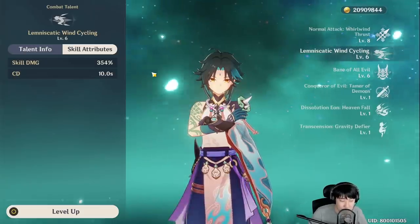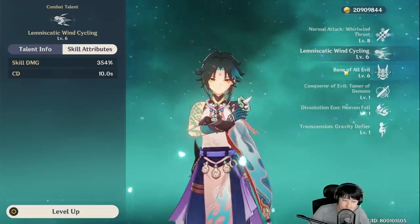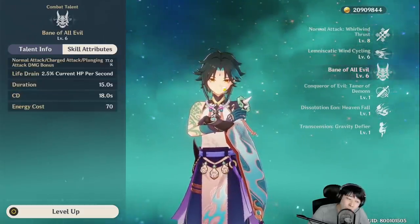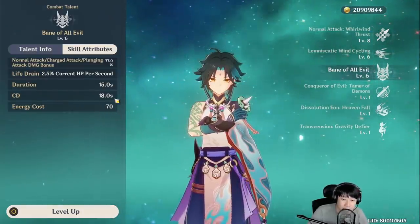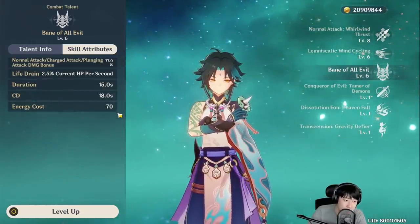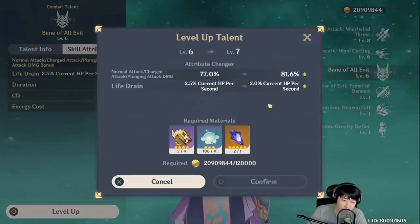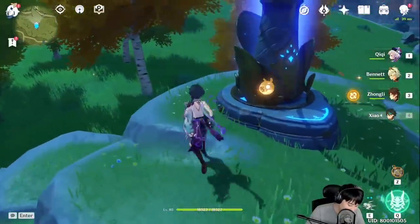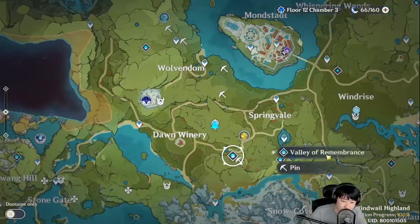If you use his E, you'll notice you get a lot of energy back, which means you should be able to use your Q pretty quickly. Although his energy cost is 70, you can gather energy quickly. A lot of people were complaining about how his life drain is too much, but if you level him to level 7 it drains less. We're going to first take a look at his strength and try him out in the domain.